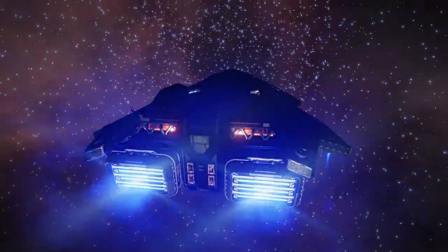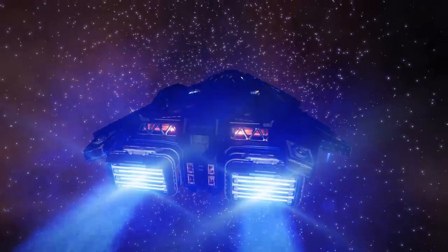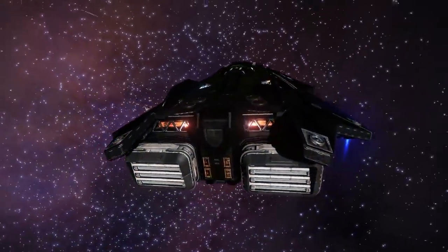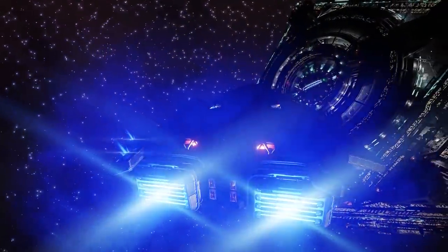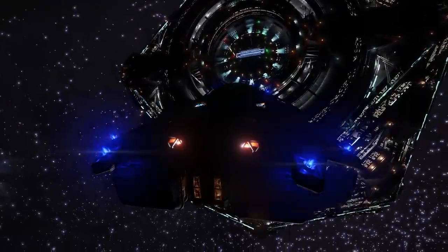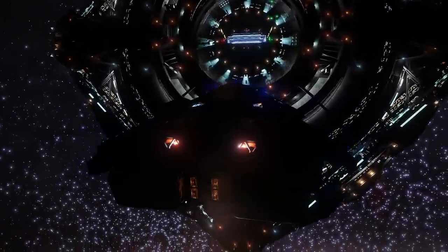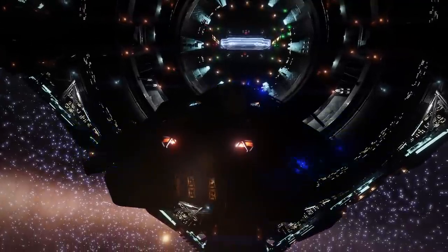Howdy folks, hope you're all having a good one and welcome back to Elite Dangerous with the mighty jingles, and we have finally made it to Colonia. Just for the sake of clearing up any possible confusion, Colonia is a system all the way out here, but it's also the name in general for the area around that system — this tiny outpost of civilisation 22,000 light years away from the bubble.